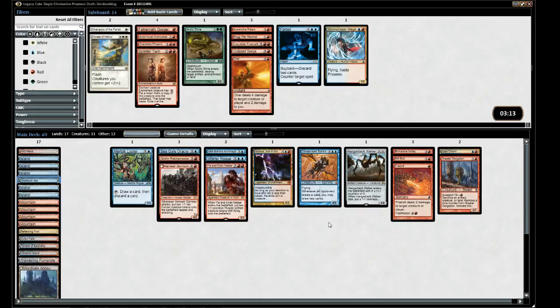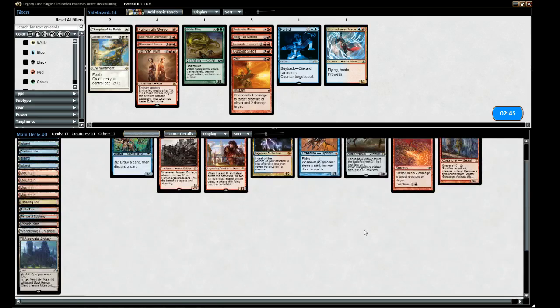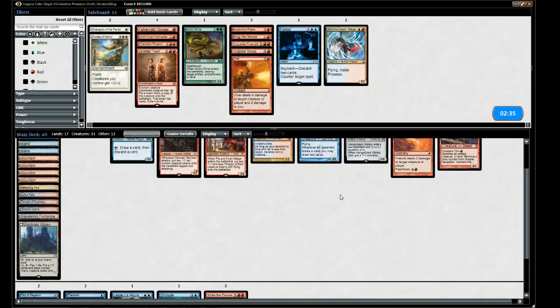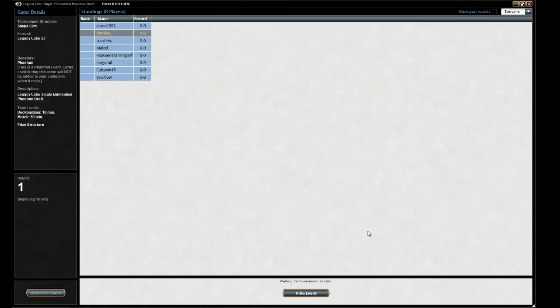The only pick I'm not sure about is Force of Will. Given that our mana is so good, Force of Will would have been better for us. But that was the first dual blue-red we saw and we were mid-pack two. We have Pact of Negation as a fake Force of Will, but you can't play Opposition and protect it with Pact because you won't have the five mana at the next upkeep.